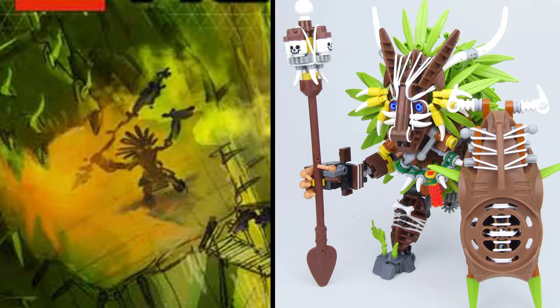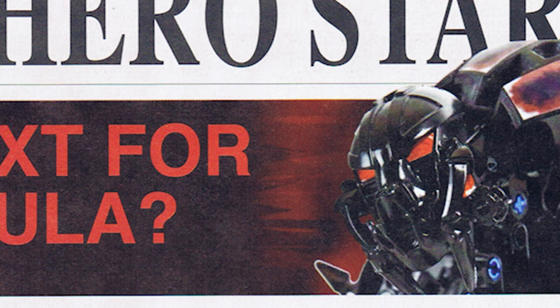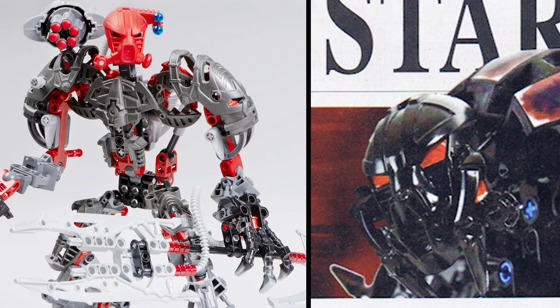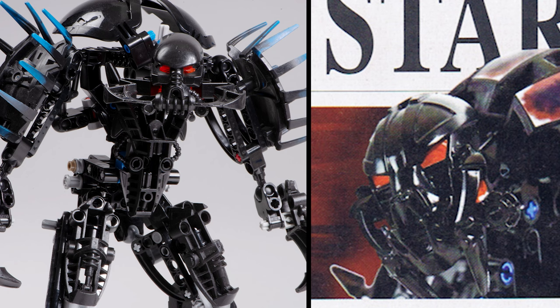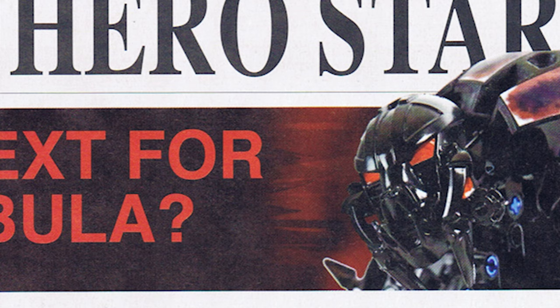Let's go back to the start of Hero Factory. There's a fake newspaper that was probably just fun advertising or world building imagery. Check out this early image of Von Nebula's mask - it looks like the designers used Maxilos's mask and then cut all sorts of different spiky pieces and glued them on top. It's fascinating since the final mask for Von Nebula was just Hydraxon's mask in black. Maybe the spiky look of that prototype evolved into adding those pincers on the side of the mask. Perhaps for budget reasons they decided on a cheaper recolor instead of a completely new mask.